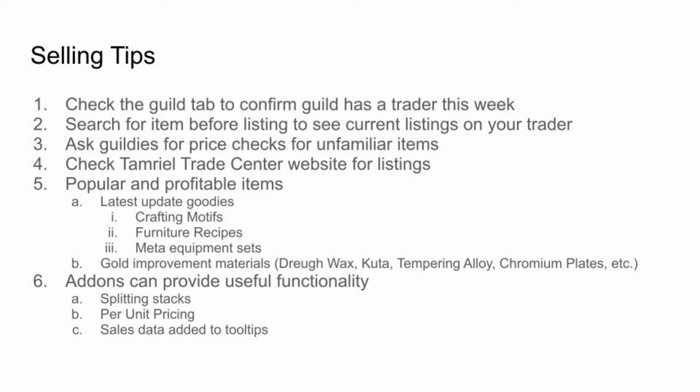Particularly the gold crafting improvement items like Dreugh Wax, Kuta, tempering alloy, chromium plates, etc. If you're on PC, add-ons can provide useful sales functionality. Some of these features include splitting stacks, per unit pricing, and adding sales data to tooltips.